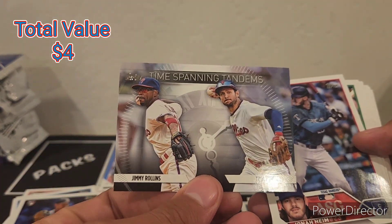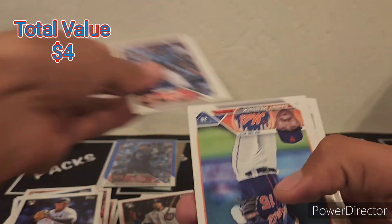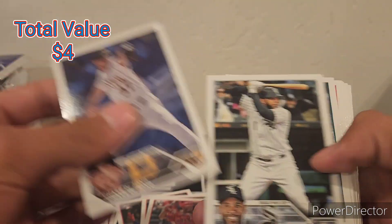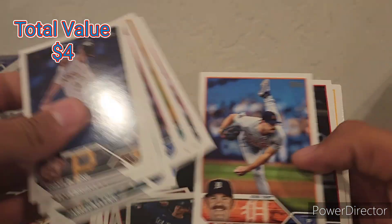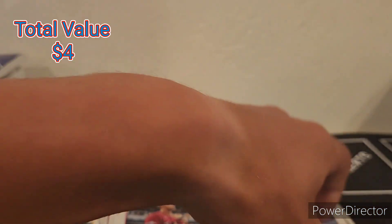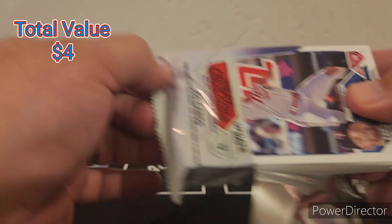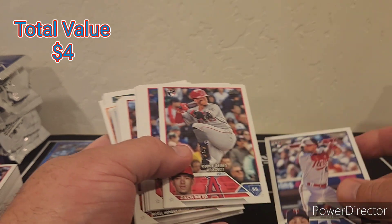Jimmy Rollins and Trey Turner on the Time-Spanning Tandem inserts. Jonah Heim, Julio — got a Julio. More base: Gunner — we'll take a Gunner — Zach Neto, probably one of the better true rookies. Oscar Colas, Jared Kelenic, Sam Bachman, Yuri Perez, Bryce Miller, and Josh Young. We'll get a lot of repeats because it's a big checklist.